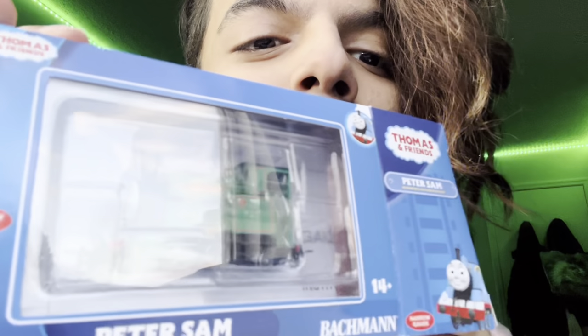Reneus, and Rusty kind of all have the same colors — Skarloey's red, Reneus is like an orange-ish red, and Rusty's orange. So I wanted to get an engine that was different. I think next, even though it's not Reneus's normal livery, I do want to get the yellow Reneus. So here we have Peter Sam in his box.